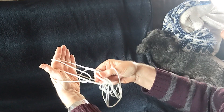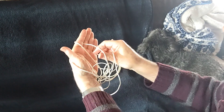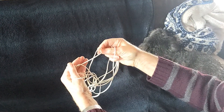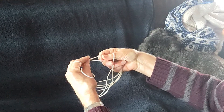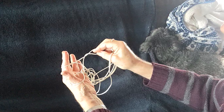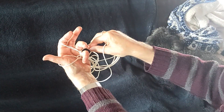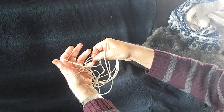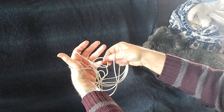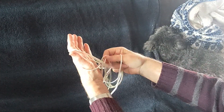This time go under the far index string and grab the near index finger string. Turn twice — one, two — away from you. Put this over the little finger. Don't pull tight. Then draw up the original little finger string through that loop, releasing the little finger. The loop that you're holding — the one that was the original one on the finger — you put back onto the little finger like so.